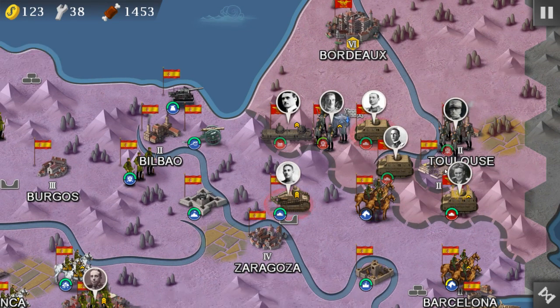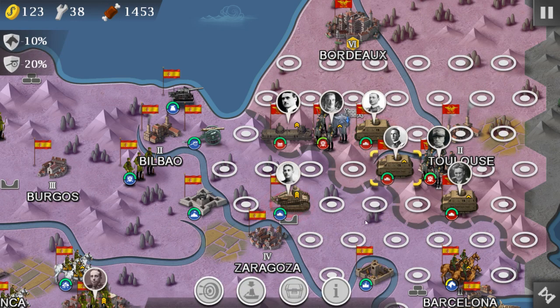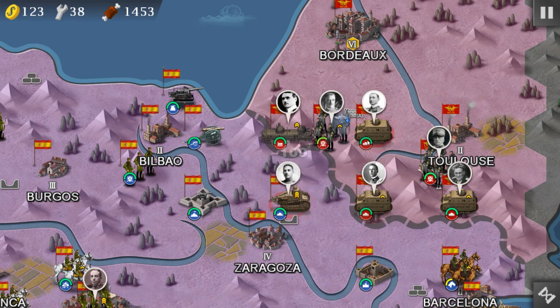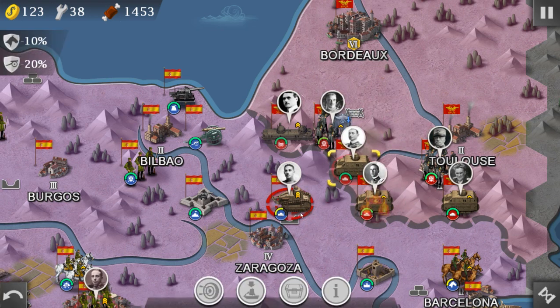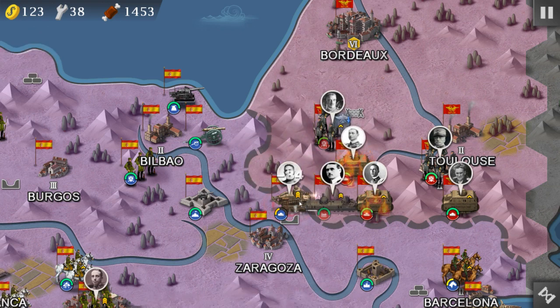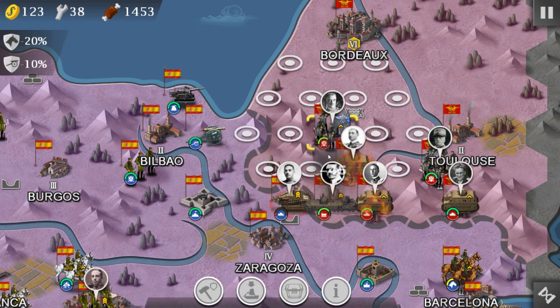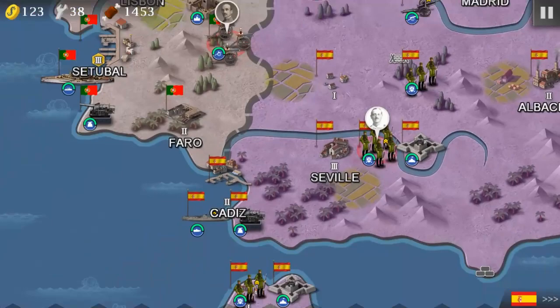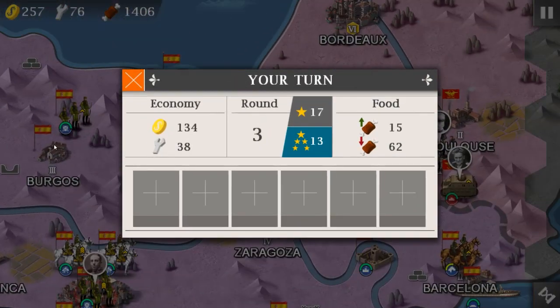Let's have a look — even Graziani cannot take out one small cavalry. That is a shame to the Roman Empire, a big shame right there. We're gonna take out this tank eventually and roll it out — 84 damage, that's pretty much a lot.